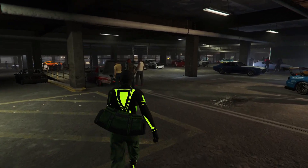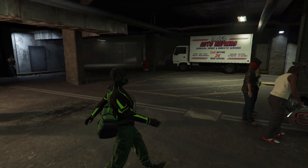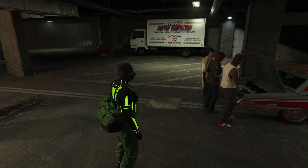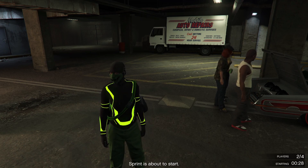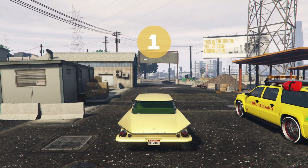Your friend is going to have his personal vehicle out as well. Once you're done with that, open up the interaction menu, go to LS Car Meet, go to Sprint, and start up a sprint race. Wait here until the timer on the bottom right-hand corner of the screen reaches zero.